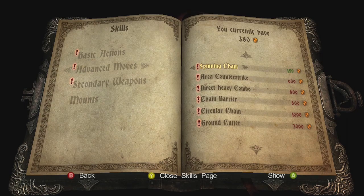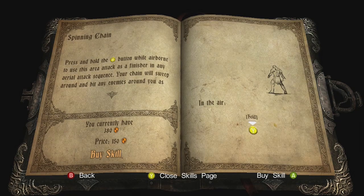What's the spinny thing? I want the spinning chain. How do I do the spinning chain? In the air, hold Y.